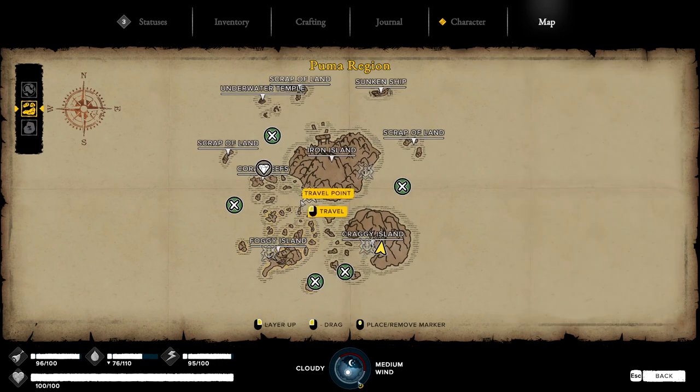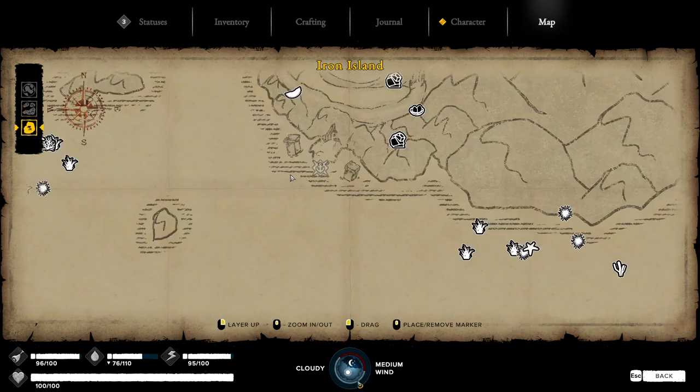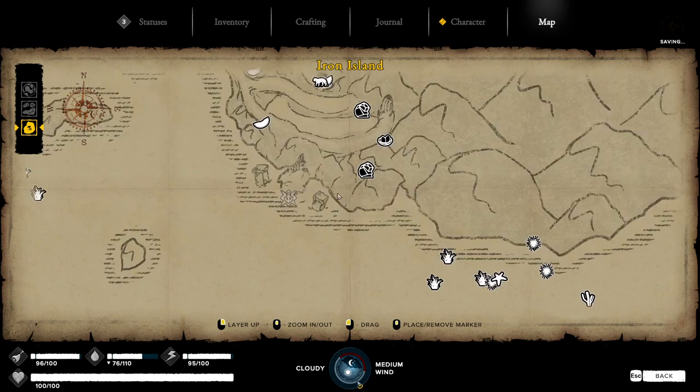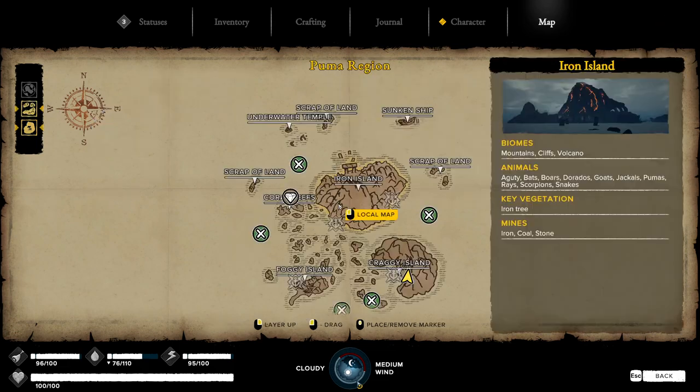After that, head over to this point right here — there's a little book, not really the greatest. You'll be able to see it when you zoom out and sail by; there's a little rock crop on the shoreline with the book on it. It's just a new fishing book to see bigger fish — it doesn't really help you too much.